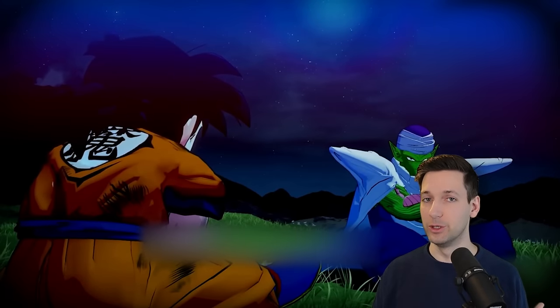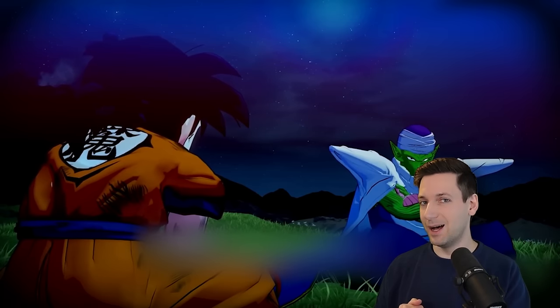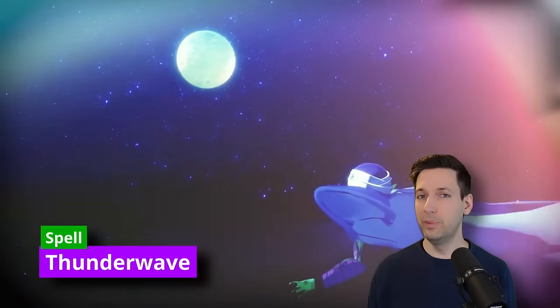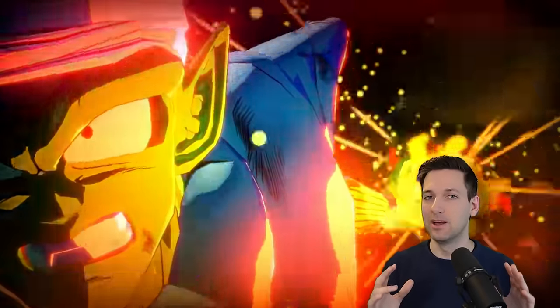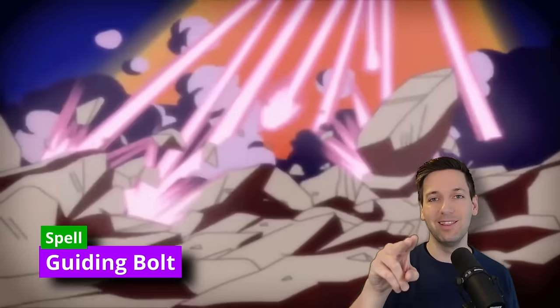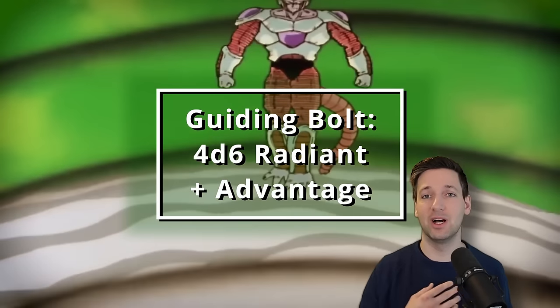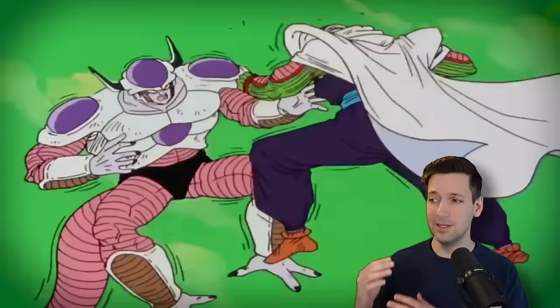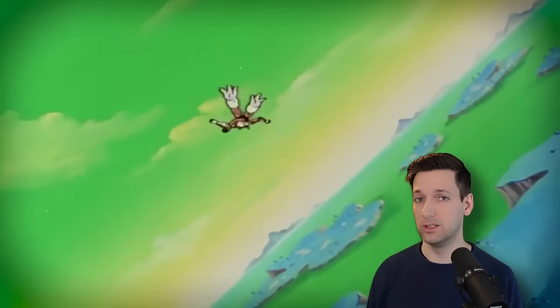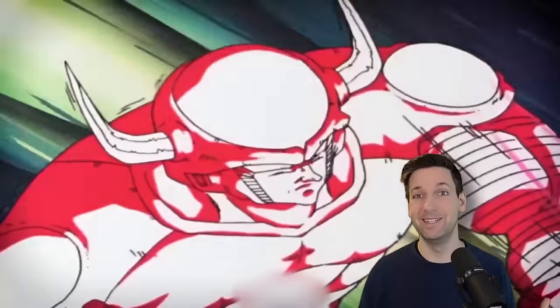You automatically get a couple of first-level spells from being a Tempest Cleric. The most notable and relatable to Kami is Thunder Wave. But Piccolo has a very iconic ability called his Special Beam Cannon, so we're going to grab the spell Guiding Bolt. This allows you to shoot a radiant light streaking toward one enemy, dealing 4d6 radiant damage on a first-level spell slot, and the next attack roll against that enemy is at advantage — almost like you just blasted a hole right through it.